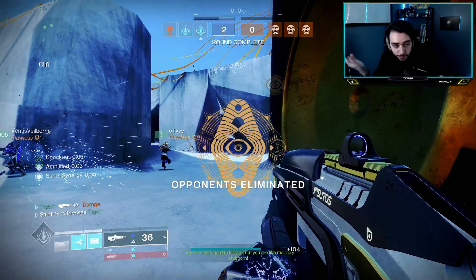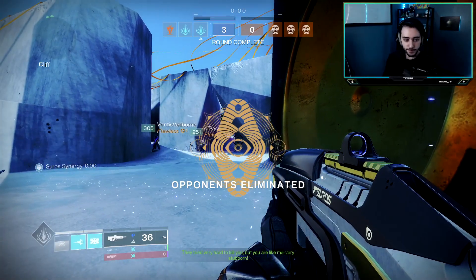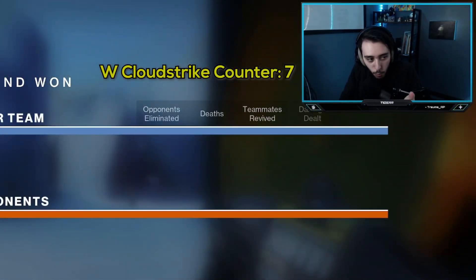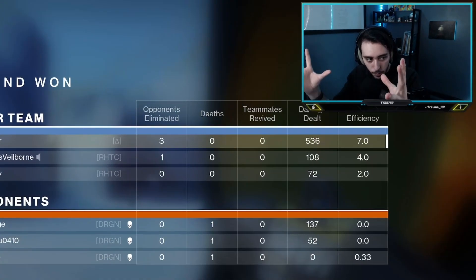I'm going to say it one more time — W-Cloudstrike. W-Cloudstrike. I just run at them, hold their spawn, they run into my crosshair, big explosion. Love it.